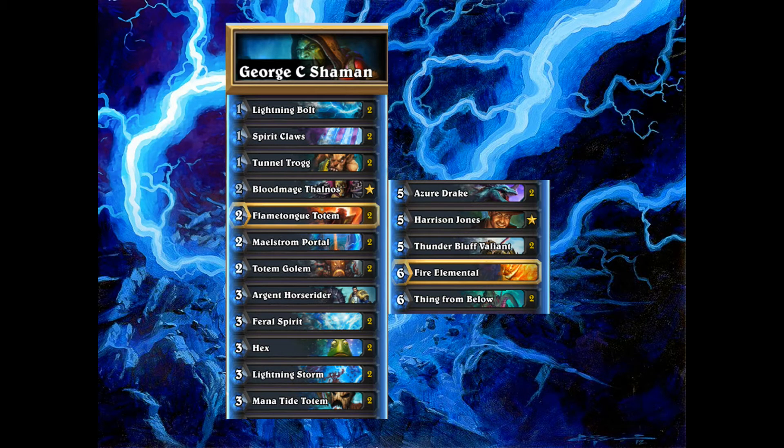Hello everyone, it's Darkseeker here again, welcome to another video. We are back on the standard mode ladder and we'll be looking at the George C mid-range Shaman. Now George C is an incredible player — a pro player who does very well in tournaments and a fantastic Hearthstone technician. This is a deck he brought to a tournament recently. I'm aware the tournament meta can differ from the ladder meta, but this deck performed quite well in the tournament setting, so I thought let's see how it does on the ladder.